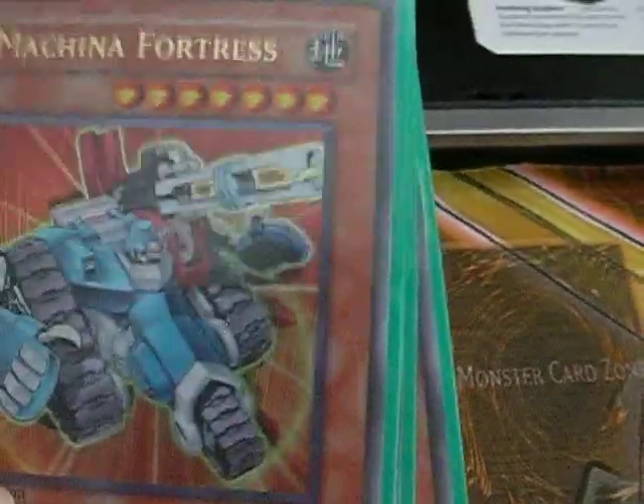If it's too hard to destroy by an effect, you look at their hand and discard it, which is pretty much a Trap Dustshoot or Crack built in. So Machina Fortress is like broken.